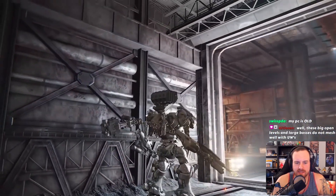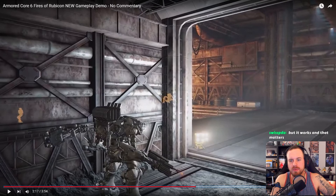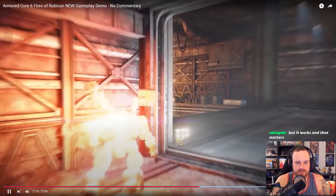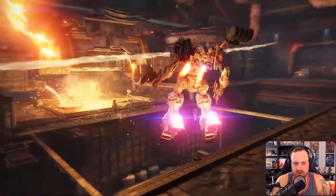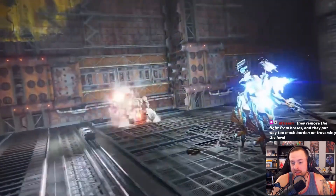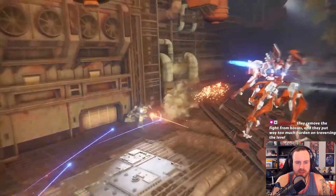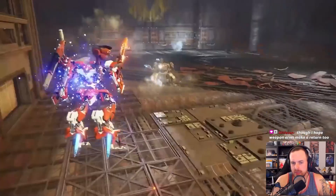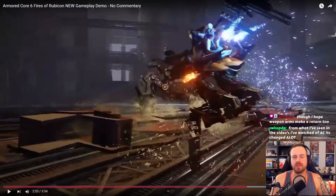We're back to a starter AC-style build with scan mode. From my understanding there's a scan mode bar that charges up and you can use it. Quick boost, missiles — those build that stagger bar up. There's the multi-lock right here; you probably have to hold the button down to do that. Movement looks pretty clean. I want to know what the charging on this weapon is about. It looks like all leg types will have a kicking function — we just confirmed bipedals can also kick.